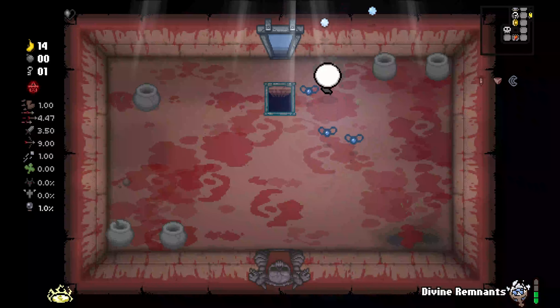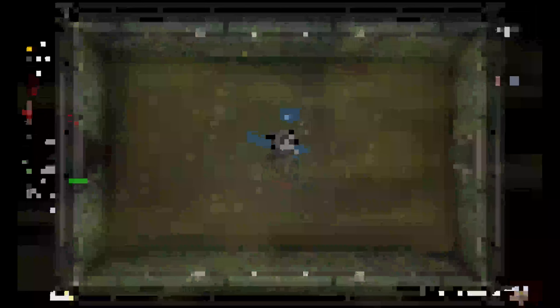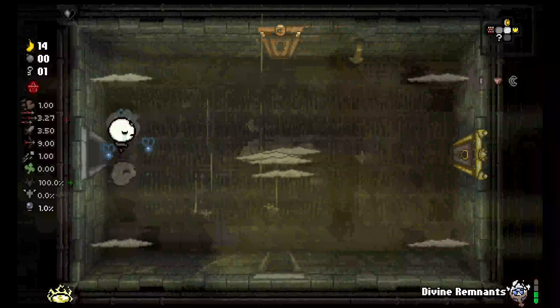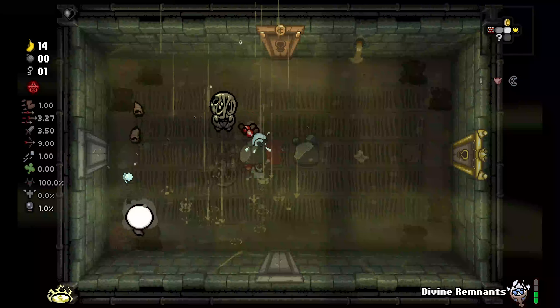We're not gonna be able to get the black candle, which really sucks because I really wanted that. That would have been really, really nice. But that's okay — we're going to go to Downpour. Ideally, you want to have your Divine Remnants at level 3 so you can re-roll into only quality 2 and quality 4 if need be.